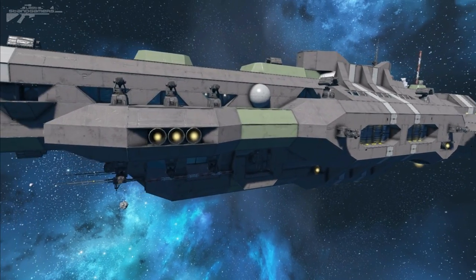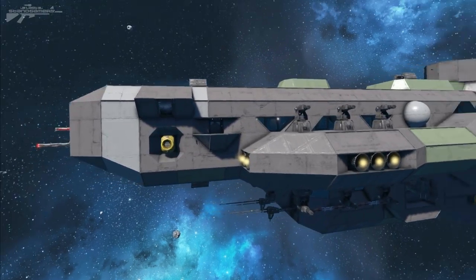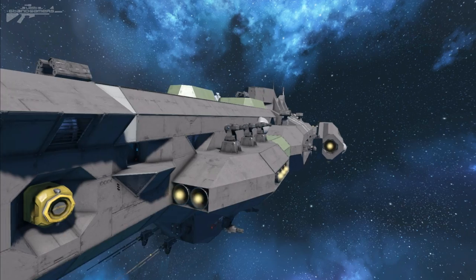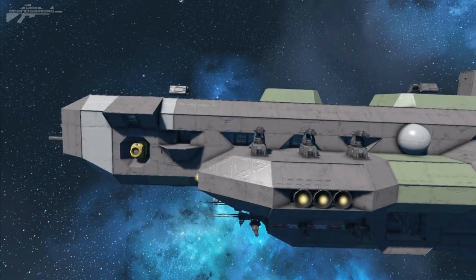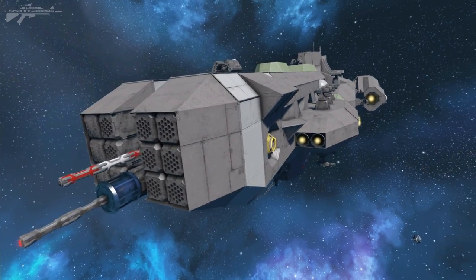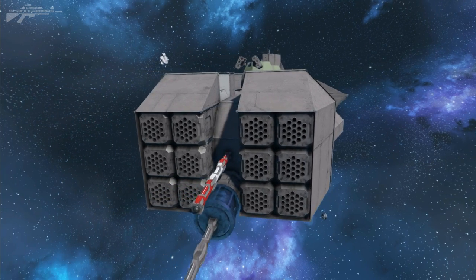We're going to do the standard exterior walkthrough where I'll talk about what really draws my eye to this ship. The first thing that caught my eye is how the upper deck reminds me of almost some sort of submarine, with the main conning tower up in the middle and then it slopes down. You guys have requested that I look at ships more designed for combat in Space Engineers.